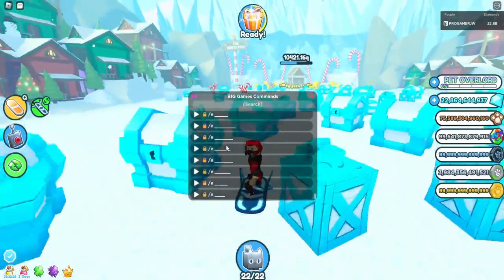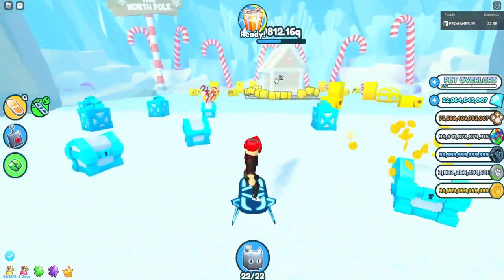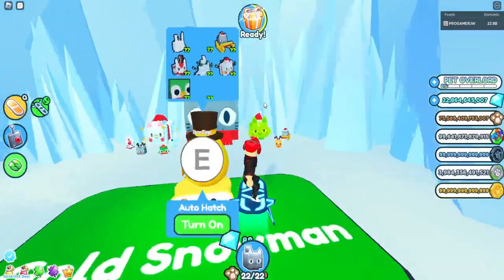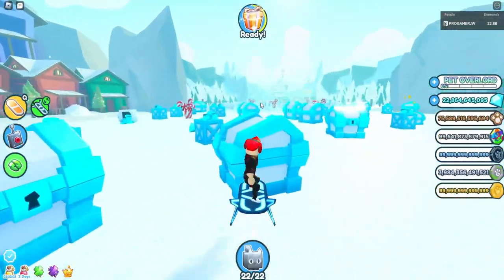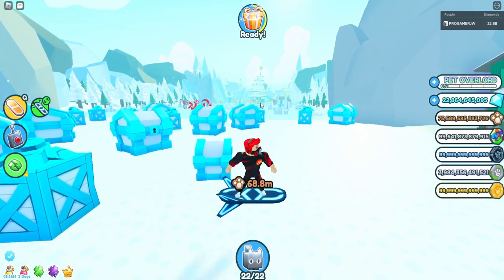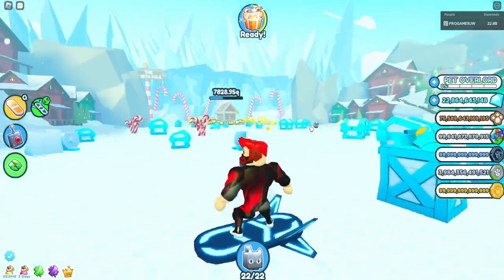Apparently someone said they managed to hack it and get a lot of unreleased pets. I don't know if it's real, but it's kind of crazy that the admin panel isn't that secure. I thought you'd have to go to a special place or enter special codes to unlock it, but if you just press one button that's not secure at all. Some people use scripts to bypass it apparently.